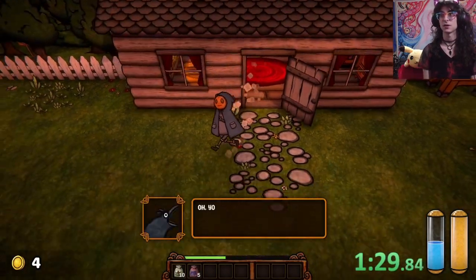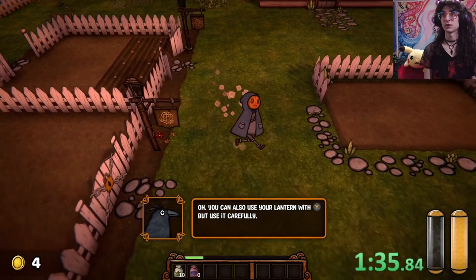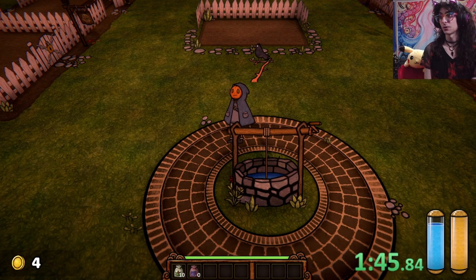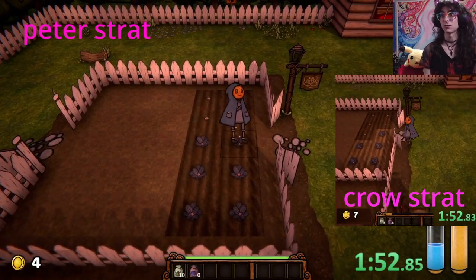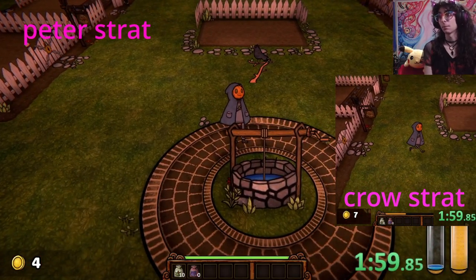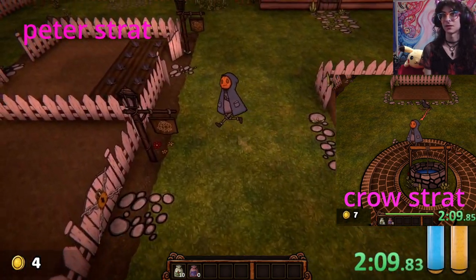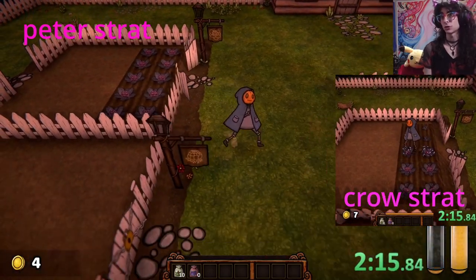Now we're going to get another five seeds, and we're going to plant the remaining five. I like to go and do the right side here and then swizzle like that, but it doesn't actually matter too much how you plant the top five. The only reason why it matters how you plant the bottom four is that we're going to be harvesting those four early and doing what I call the Peter strat. If you get an eight seed run, you can also do the crow strat. It's always more cash efficient to do the Peter strat — you get an extra like 28 bucks or something — which could make or break a run.